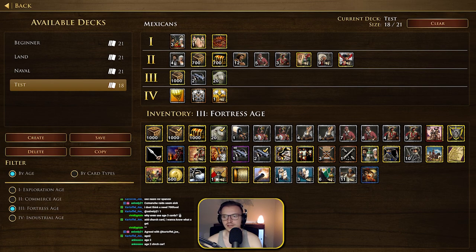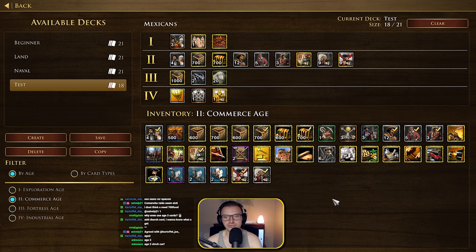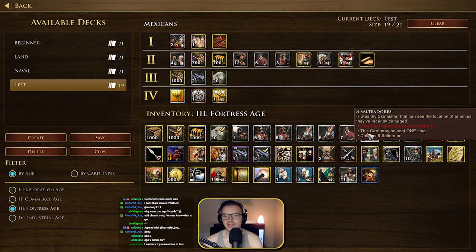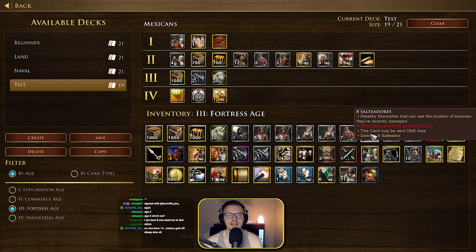We've got the Age 2 church card — it provides your cathedral with unique upgrades. Looking at Age 3 units, we've got the Sautadores — they are the stealthy skirmishers, similar to the jungle prowlers. And we've got the Soldados as the Musketeer units — getting eight of those. I'm going to go for the five Lancer units as well, very similar to the Spanish.